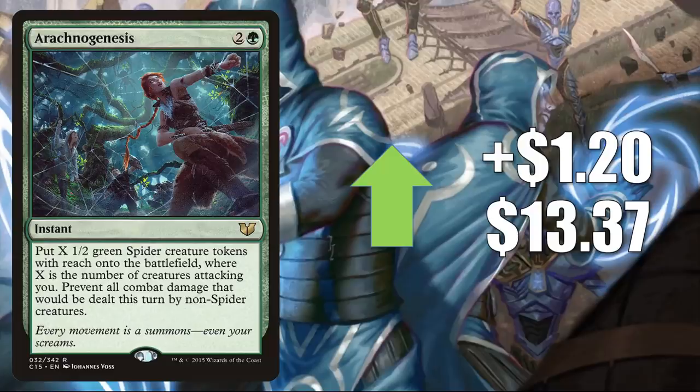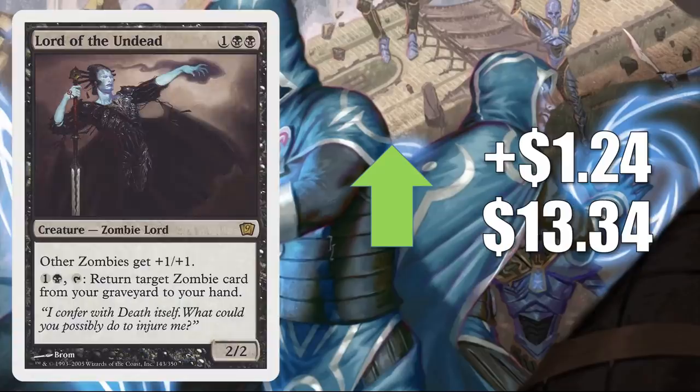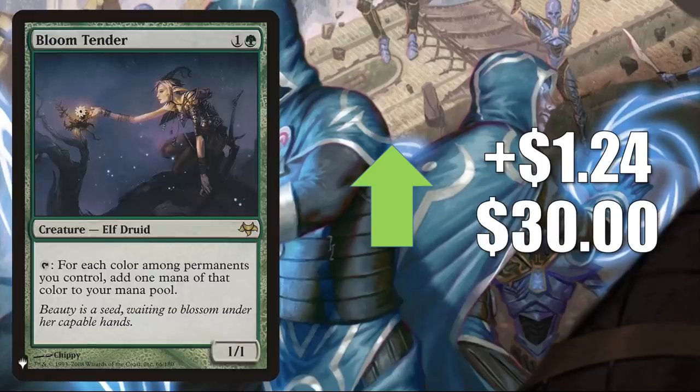Arachnogenesis goes up $1.20 to $13.37 — a very solid Commander card that has been drying up. It many times sees play in the same deck as Wrath of the Raid Mother, which was recently reprinted in Commander 2020's Arcane Maelstrom deck. Rings of Brighthearth, a classic Commander card from Lorwyn, goes up $1.22 to $49.05. Lord of the Undead from 9th Edition goes up $1.24 to $13.34 — fantastic for zombie builds.